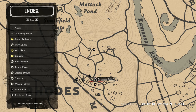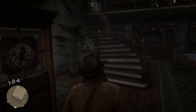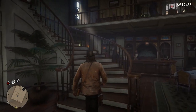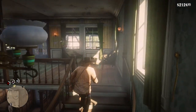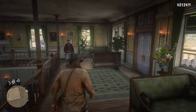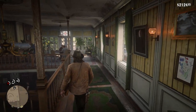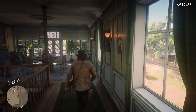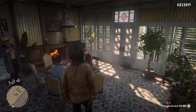Here I am at the saloon at Rhodes — it's kind of hard to find. You want to go up to the second floor and all the way in the back there's the blackjack table. Play that for like one hand and then you get the achievement. It's pretty easy — it's only four minigames. And yeah, that's how you get it.